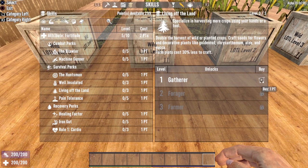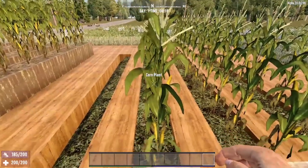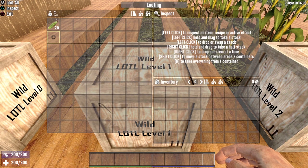Next up, Living Off the Land level one. This perk can be opened up right away at the very beginning of the game and costs one point. Doing so will double the harvest of wild or planted crops and gives you the ability to craft seeds for flowers and decorative plants like goldenrod, chrysanthemum, aloe, and yucca, plus a 30% decrease in the crafting cost for farm plots. By harvesting the 10 plants in the wild row, we gained 20 ears of corn — double what we got at level zero.